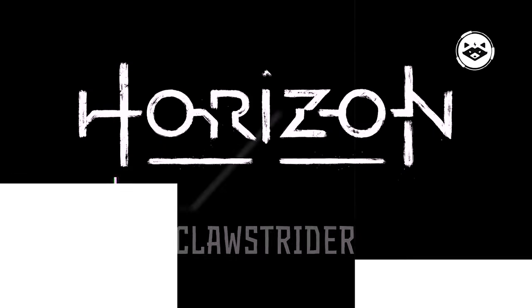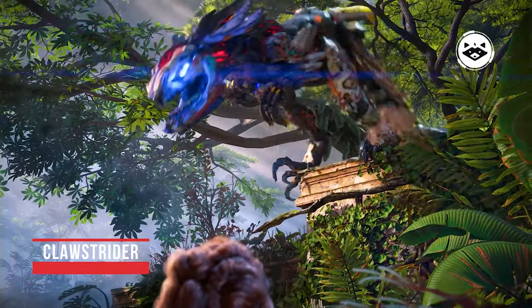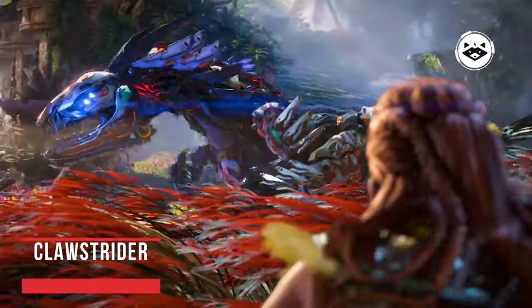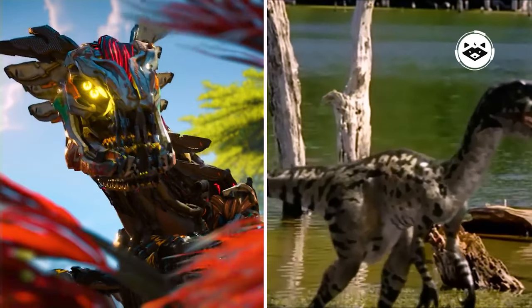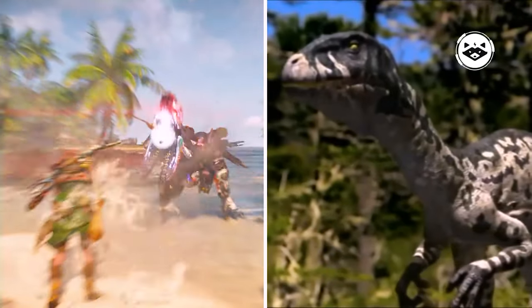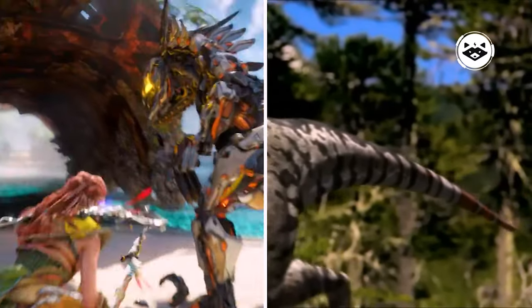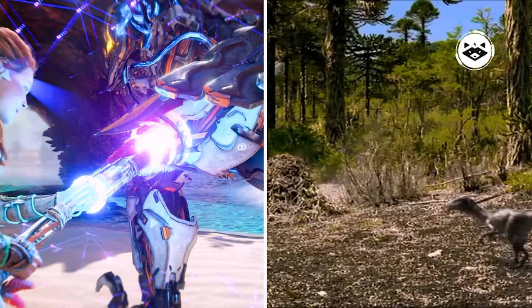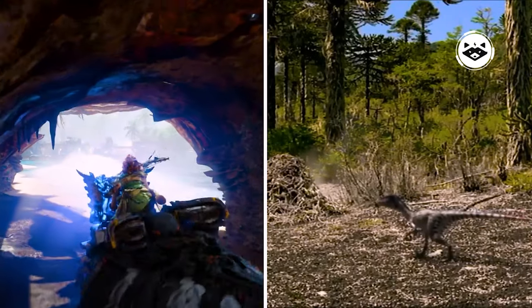The Clawstrider is a combat machine appearing in Horizon Forbidden West, as well as the Horizon Zero Dawn comic. It resembles a dromaeosaur, standing bipedally with claws on each limb, an enlarged hooked claw on each foot, and sharp metal plating that resembles feathers. Its lower jaws resemble chainsaws, and two containers can be seen on its back, possibly metal vessels. They also have a power cell on their underside.